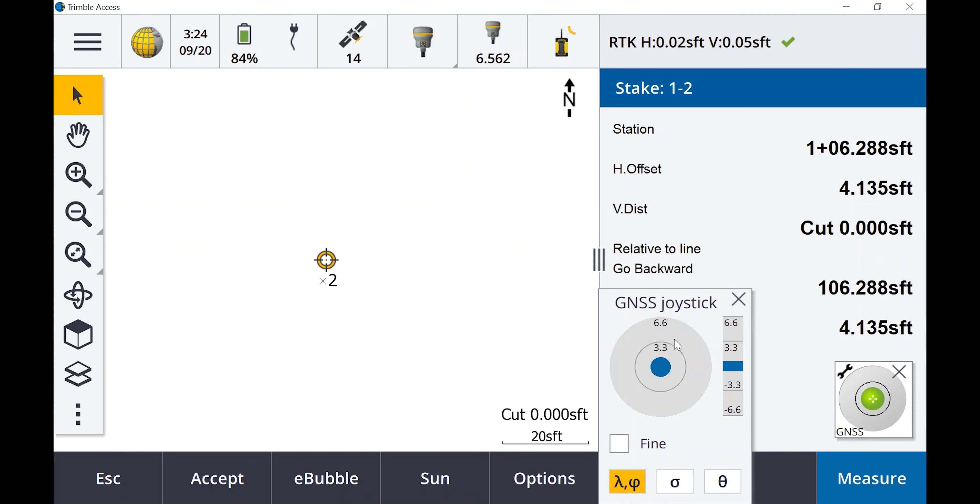Now we can do whatever we want. Let's store point number one — we'll call it CP, set as a topo point. You can grab the joystick and move it out of the way if needed. Antenna height, we'll say two meters, bottom of quick release. Everything looks good. Hit Measure, then Store Observation — stored. That's point number one stored.